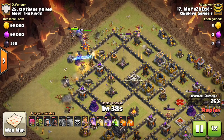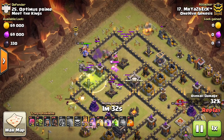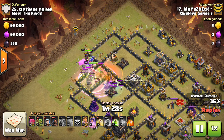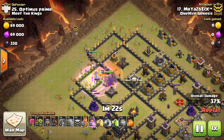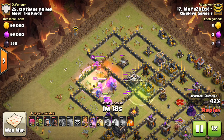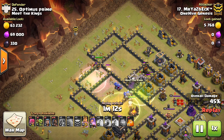Finally, two more good uses — kind of similar — but funneling. Valks are good for funneling, and then they move in with your kill squad. If you see a bunch of buildings that are touching and your golem can't tank a certain defense, and that jeopardizes your funnel, you can drop a few Valks because they're tanky enough that even with one or two point defenses on them, they'll still create the funnel.